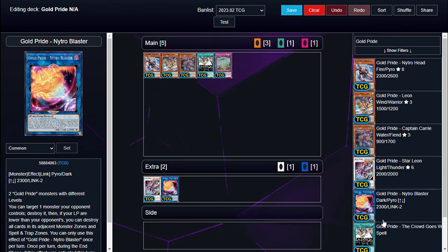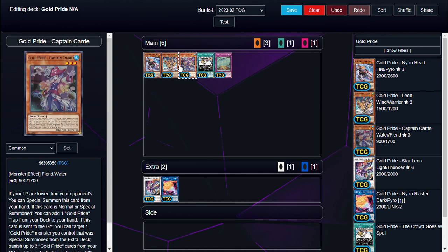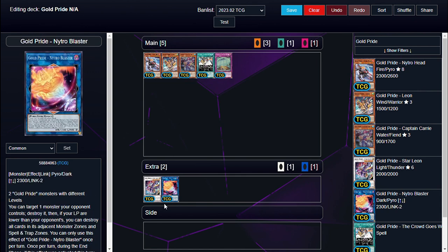The beautiful deck I'll be looking at today is called Gold Pride. The cards almost have nothing in common — they don't have attributes in common, they don't have stats in common, they don't even have type in common.